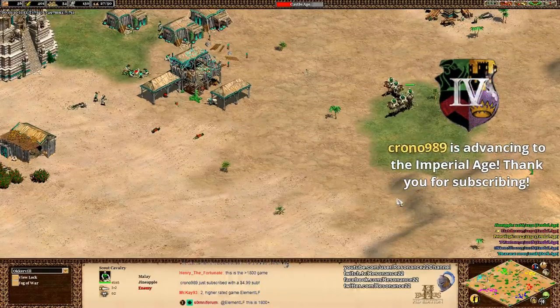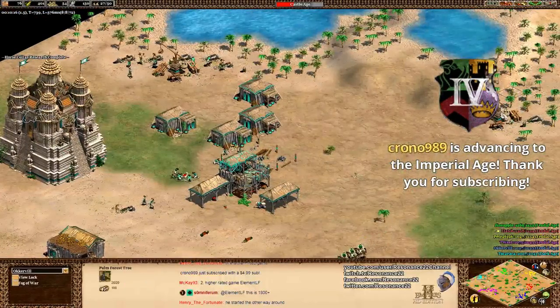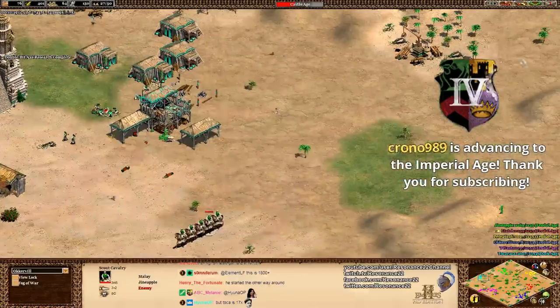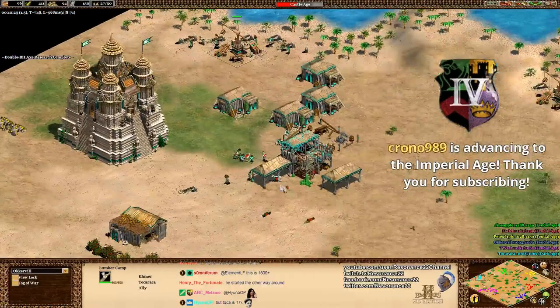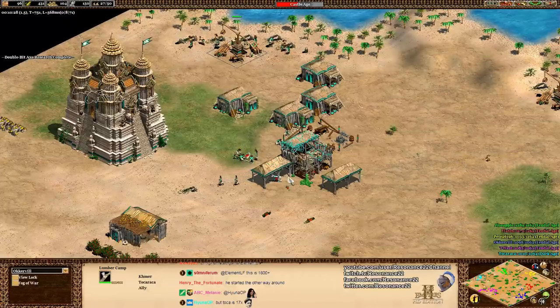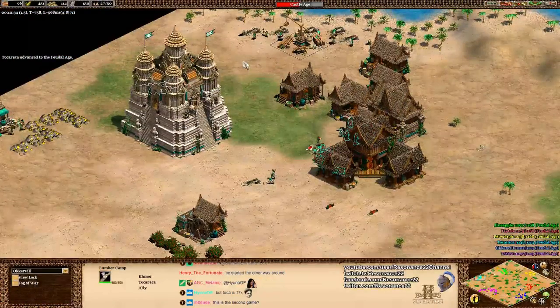That's a nasty-looking scout rush coming out from Giant Apple. The Malay advance ages 80% faster, which helps with their scout rush. He's actually zoning Tokuraka off his second lumber camp. Players usually build a second lumber camp when they have maybe four to six or seven villagers per camp, when it starts getting inefficient and they're bumping up on each other.